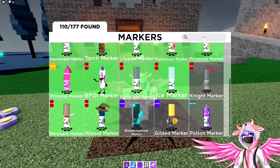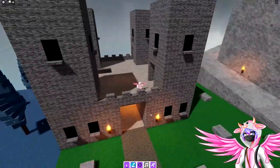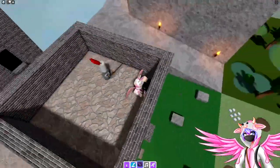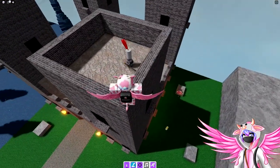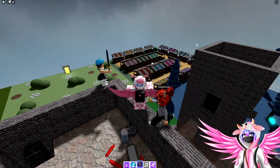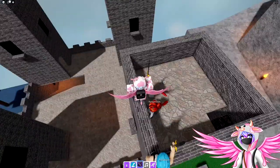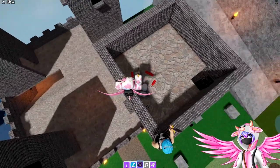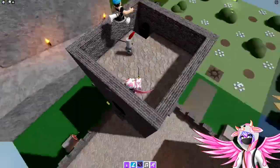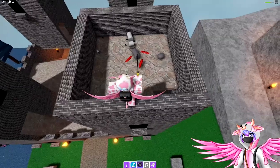For the knight marker, head up into the tower of the castle — the one on the right side. Climb up here and be careful because there is a knight marker up here that's going to try to fight you. Your goal is to take out the knight marker. It goes down on the second swing — the second full swing will kill it, and the person who does it gets the marker. So if you swing at it when it first spawns, you won't get it — the next person will. Let the other player hit it first, then you hit it to get the knight marker.